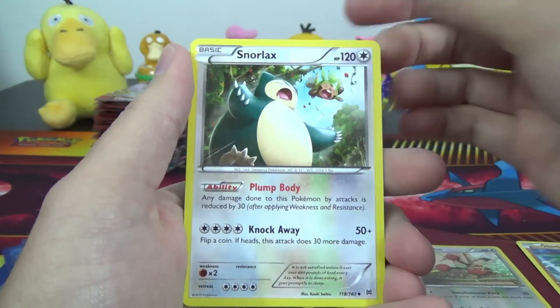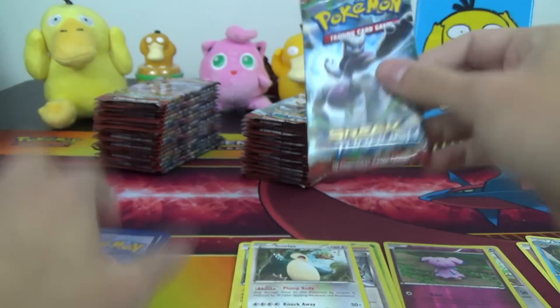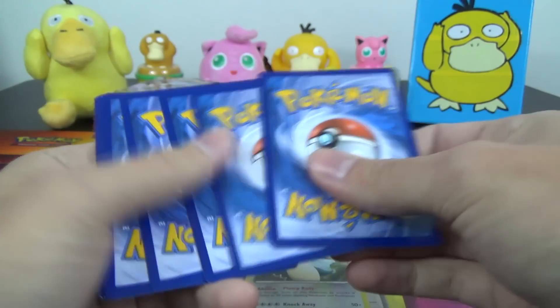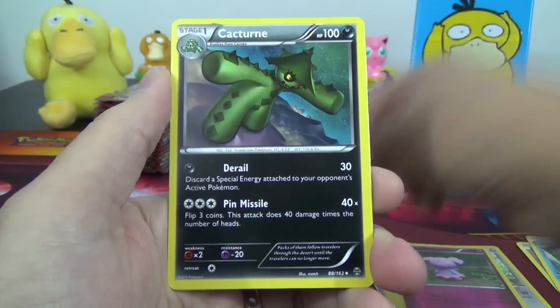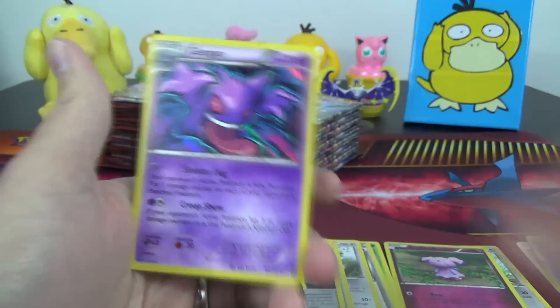One, two, three, four, five. We got Fisherman, Stunfisk, Snorlax, Snubble Reverse, and a Simiator. Then a Heavy Ball, Rainbow Energy, Cacturn, a Marowak Break for our first Ultra, and a Hollow Gengar as well.